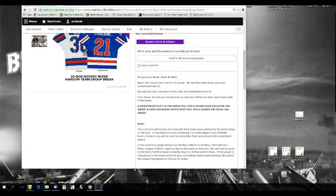Let's go to the rules real quick. 30 slots for the break, slots 1 through 30. The buyer will choose their slot, then we'll randomize the slots five times and the NHL teams five times. We'll pair up the two lists so every buyer gets a team. A randomized slot will be assigned the Mike Arruzioni jersey, another will be assigned the Jim Craig jersey. The same team cannot win both prizes.